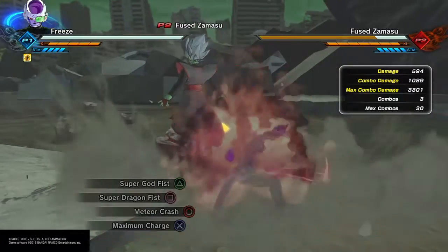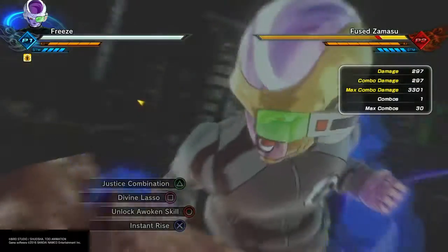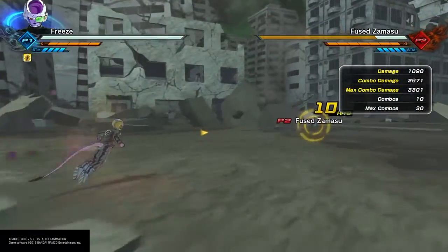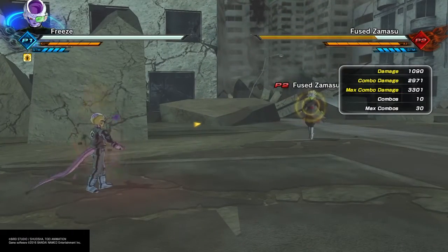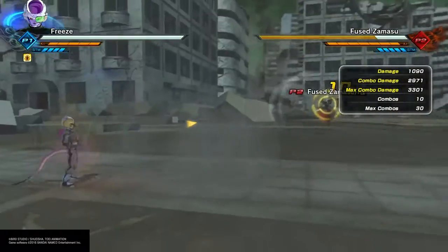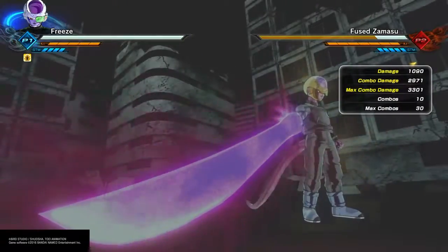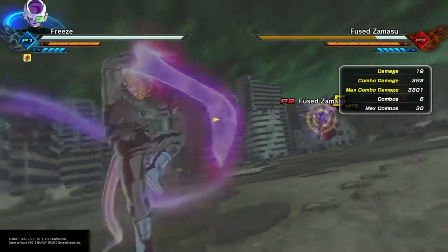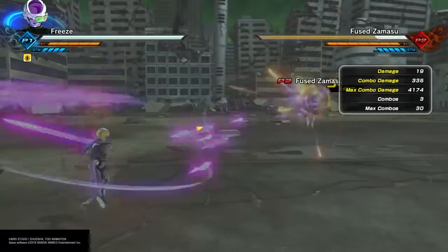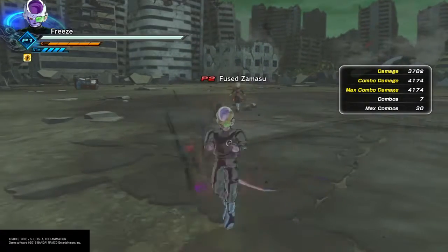I mean the Freeza Race were mostly Ki Blasters anyway, and the Saiyans were mostly Brawlers. Now getting on to the Ultimates. Here's the Justice Combination - I'm sure I said that wrong when I was explaining it earlier. I always test the attacks more than once just to show you that it's the max number. And here's Divine Lasso - it does 4174. It's actually nice damage on that. Surprising that it's physical.